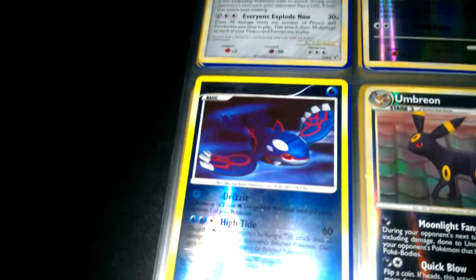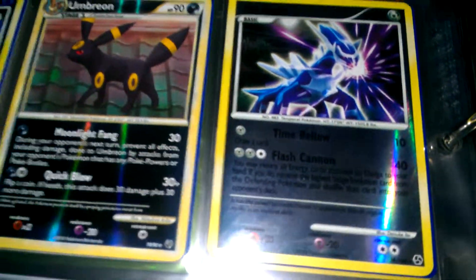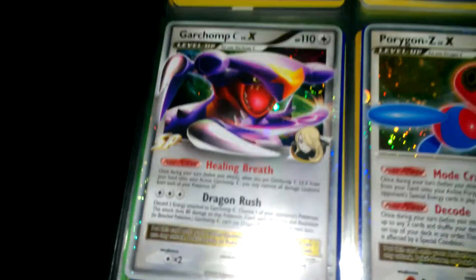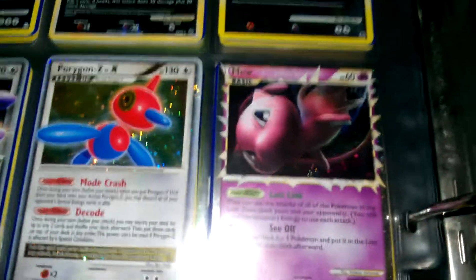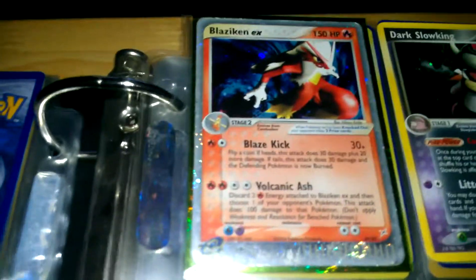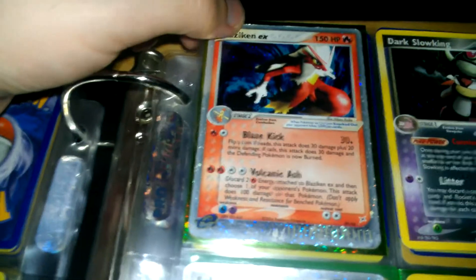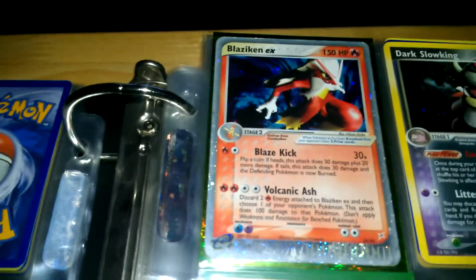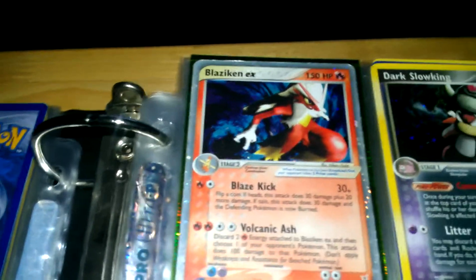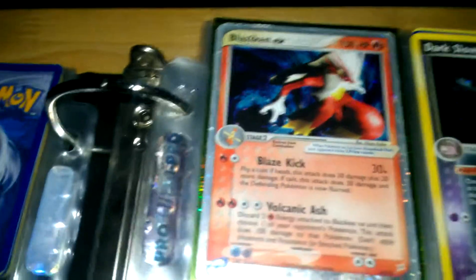A Ditto Reverse Rare. Kyogre Reverse Rare. An Umbreon Reverse Rare. A Dialga Reverse Rare. A Garchomp C Level X. A Regigigas Level X. A Mew Prime. A Blaziken X. This was one of the cards — as you can see, it's kind of messed up, and that was from an eBay seller that said it was unplayed. But I just like the design — if I get another one I'll be putting the mint condition one on there.